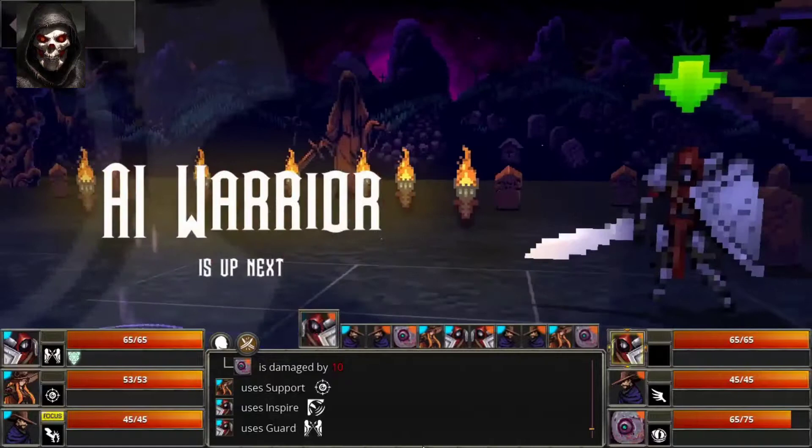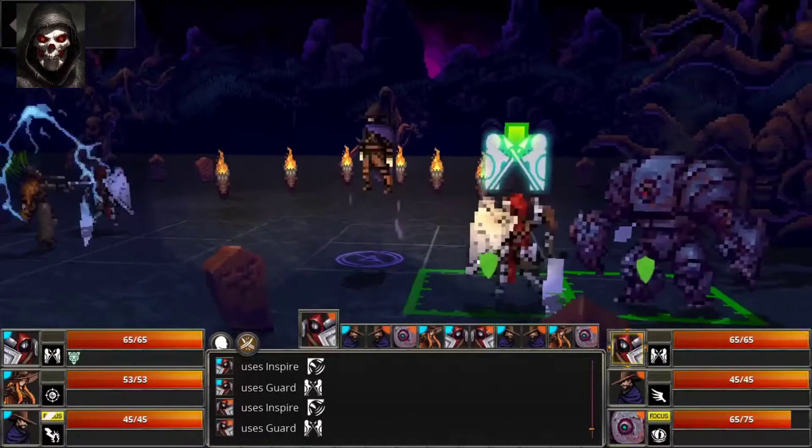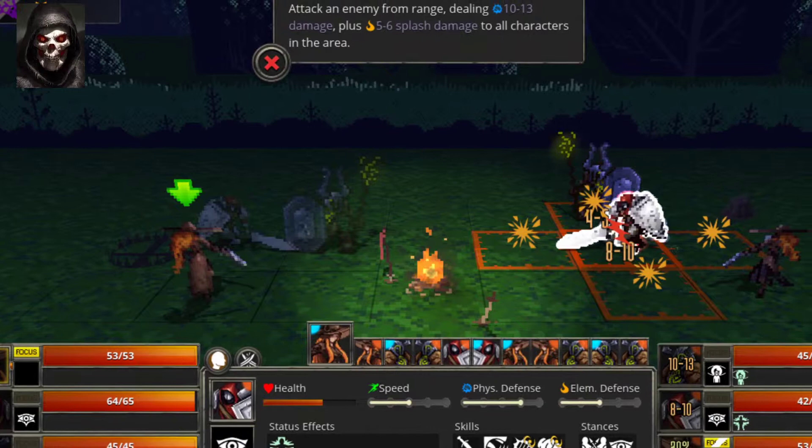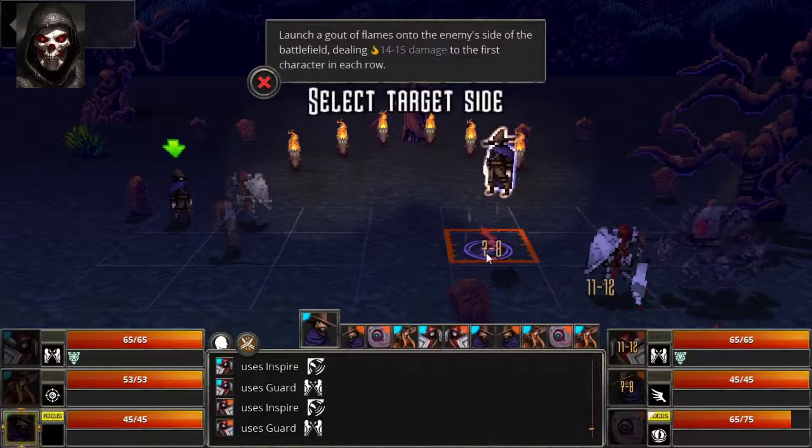However, they also have a unique stance ability which can completely change the way you use your character. Battles take place on a fixed scenery screen populated by two sets of three by three grids. You start by placing each of your characters down on the grid before starting the battle, and careful positioning is important as many characters' attacks can only reach across your row.